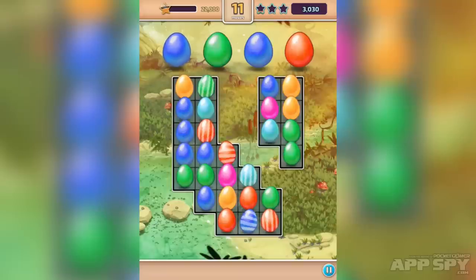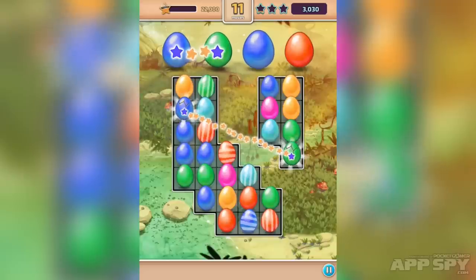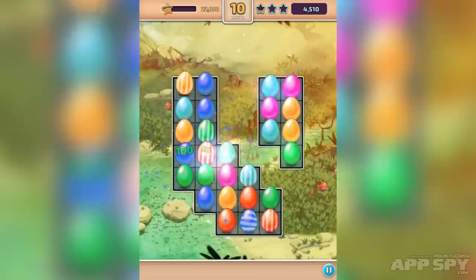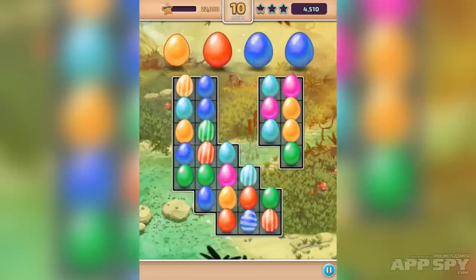what I'm doing is, you see at the top, I've got a bunch of eggs. It goes blue, green, blue, orange. And on the bottom, I need to select eggs in that order. So I'm going to tap on this blue one here, then this green one, then this blue one, then this orange one. And then that starts the process of removing those from play.